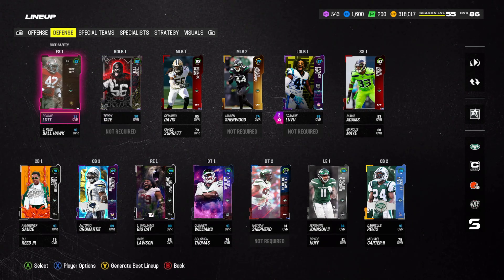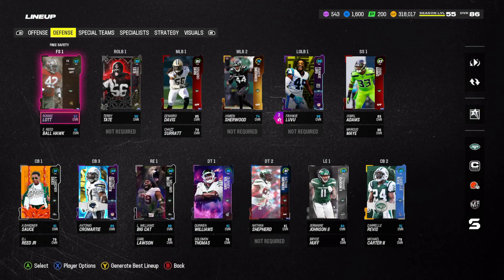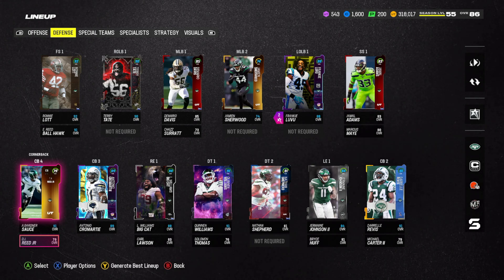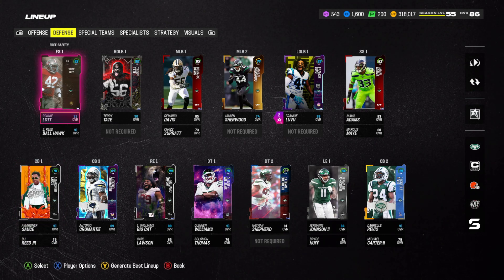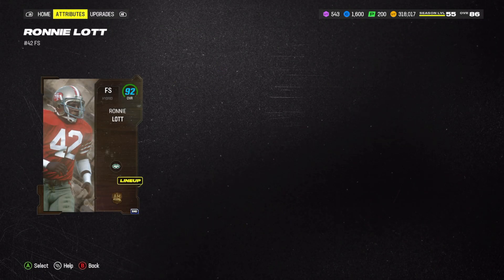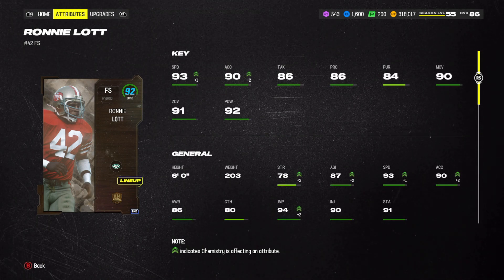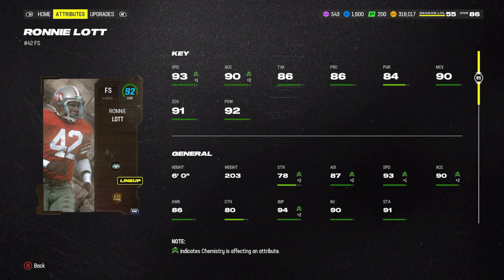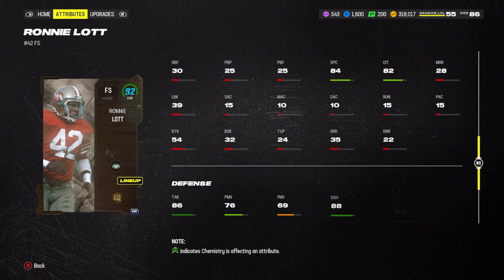For defense, starting off right away, this secondary is fully maxed out — other than Bryce Hall. I don't have the maxed out Bryce Hall because he's not in the auction house. He's 81 overall, so he's not that much better than DJ Reed Jr. here. If you fully max out Ronnie Lott, he gets 94 speed, which is absolutely broken — 90 man, 91 zone, 92 hit power. This card is very expensive for a good reason, let's be honest.